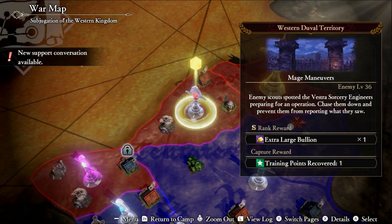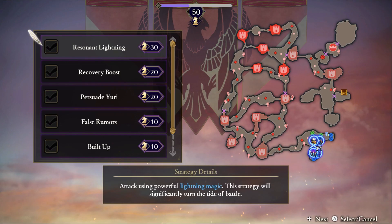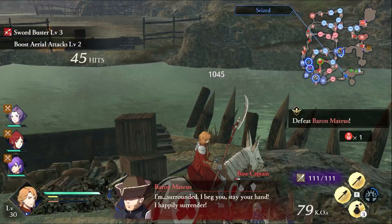The opportunity to recruit Byleth and Jeralt during the Scarlet Blaze route comes up in Chapter 10. To make this happen, you'll need to capture the Western Duval territory on this map. Once that's done, survey all the spots to nab the Resident Lightning strategy. You'll need to employ this strategy in the final battle for this chapter.